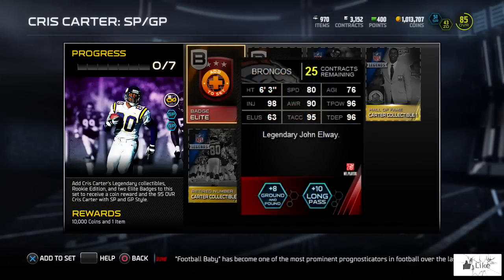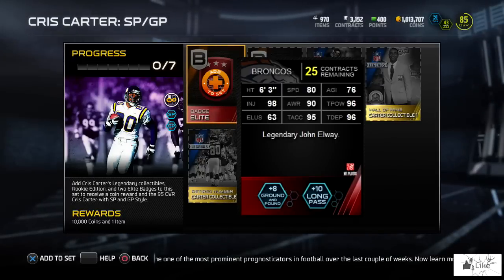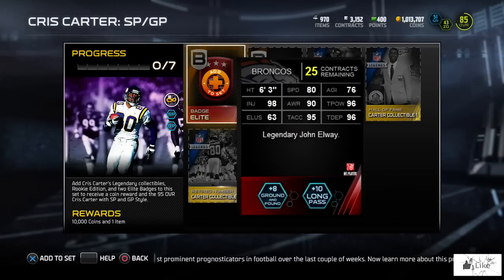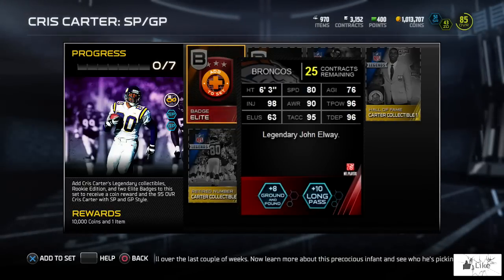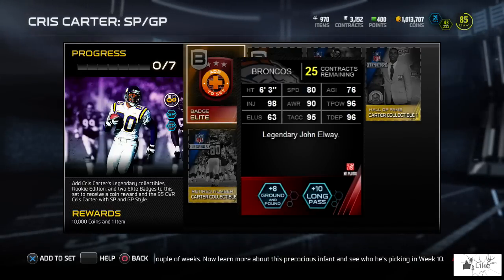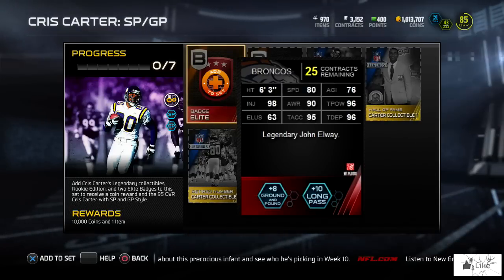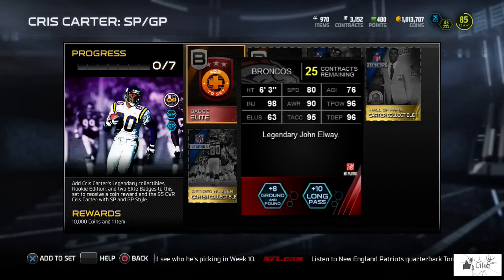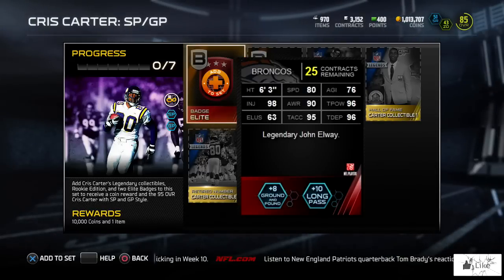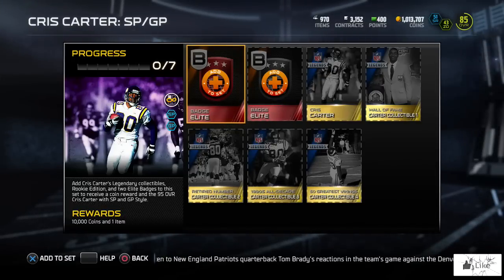Or you can try to open packs to pull the 96 overall legendary John Elway. He's got 90 awareness with 96 throw power and throw deep, 95 throw accuracy with 80 speed. This particular John Elway gives plus 8 to ground and pound and plus 10 to long pass. Obviously I'm aiming to pull John Elway out of my legend bundle.